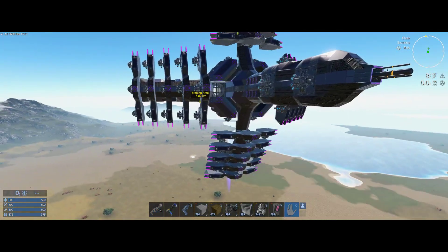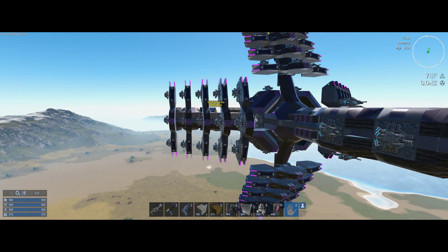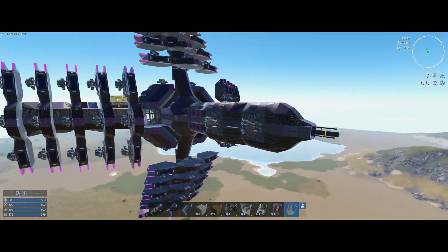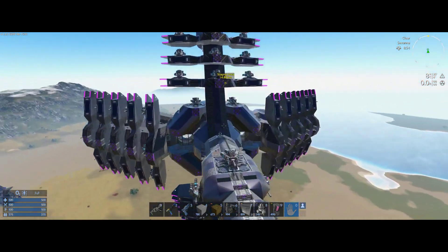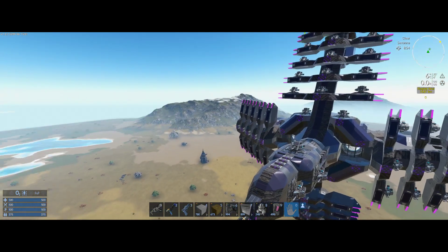Let's talk about the extra function I was talking about here. Obviously cannon turrets - they're not the strongest, they're the cheaper CPU turret. But on this ship you can put on so many that I think it would be overwhelming anyway.